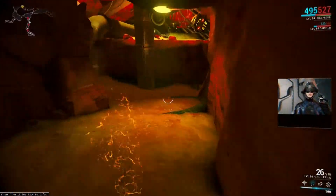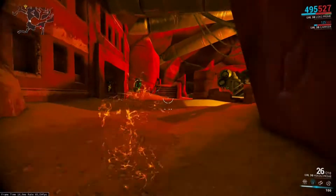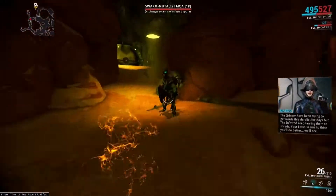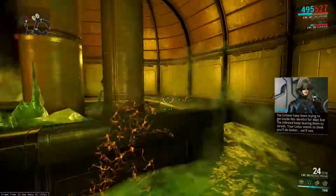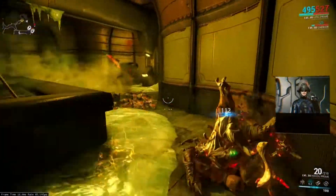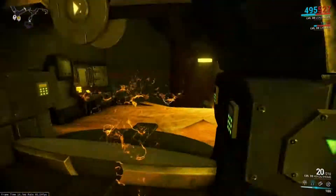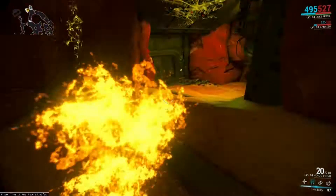The last mission you'll do for the Stolen Dreams tutorial will be on an infested tile set on Phobos. You'll go into a portal that will take you to the Void. I'm not going to spoil anything else and I'll leave you guys so you can do it by yourself. It's a really good ending — you guys should definitely see it.